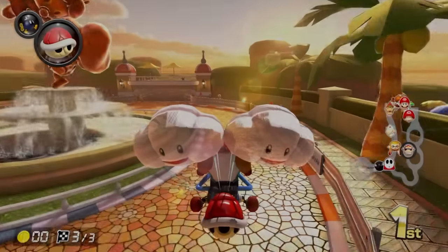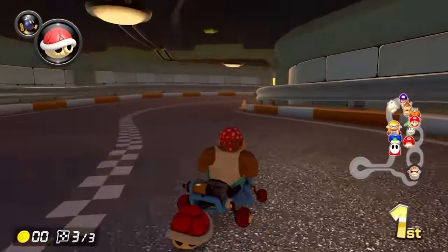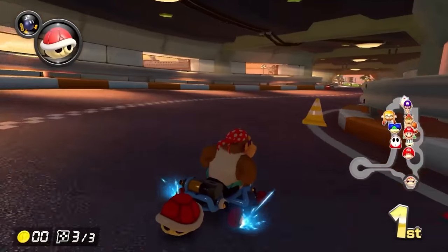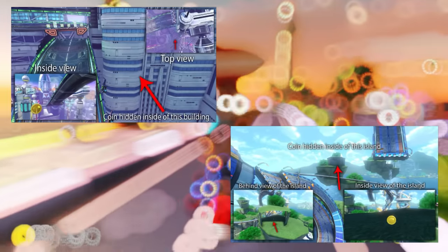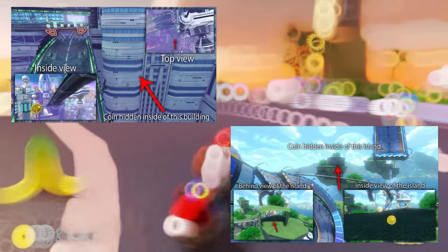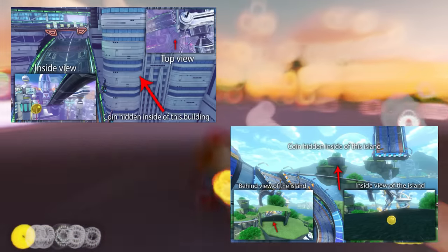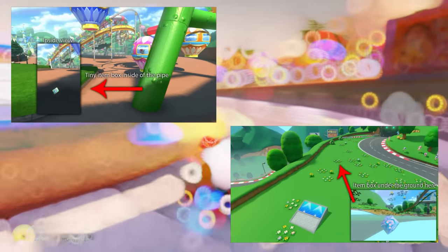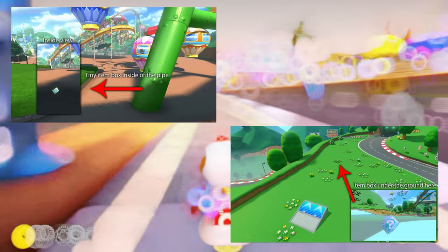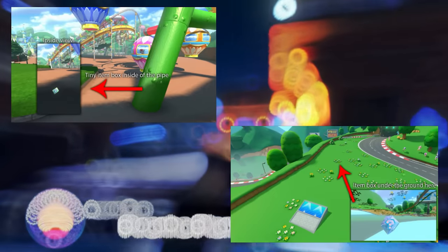I also found it extremely interesting that there are several hidden coins and item boxes in certain tracks. In particular, courses that don't normally have coins — like Mute City and Big Blue — actually do have a coin loaded in, but in hidden places so you can't normally see them. These are loaded in because the game requires them or else it will crash. The same goes for GCN Baby Park and DS Shroom Ridge, but with stationary item boxes, as those tracks only have moving item boxes and stationary ones are needed to keep the game running.